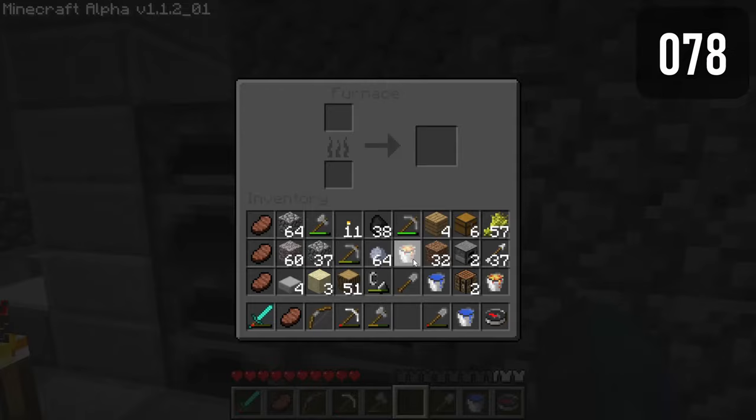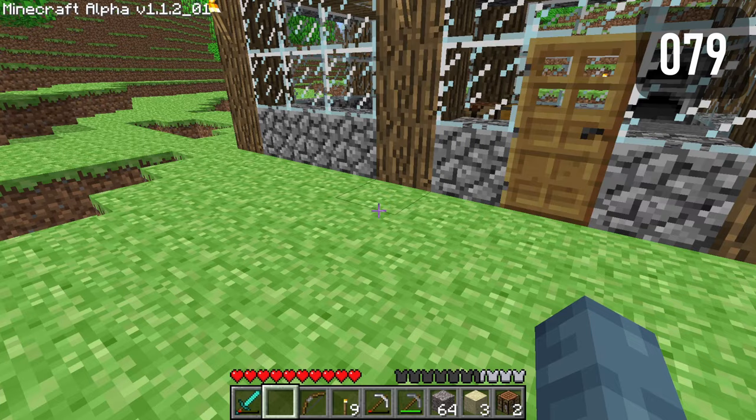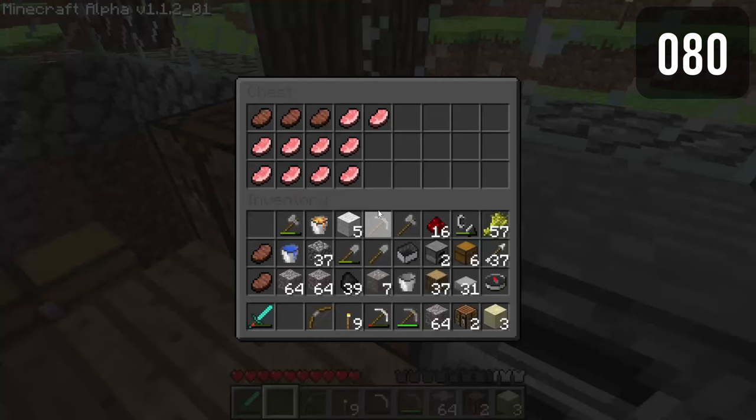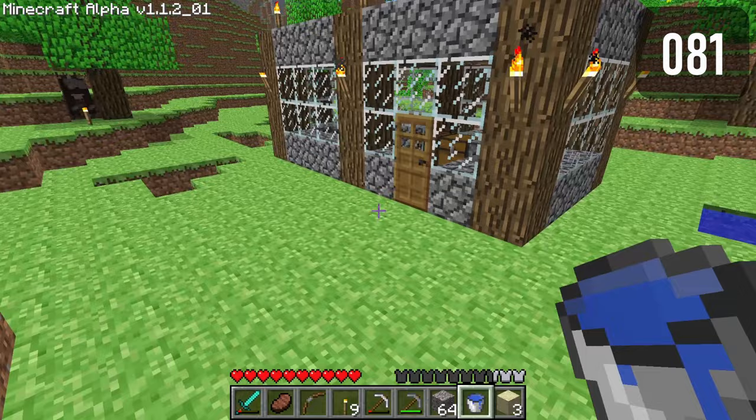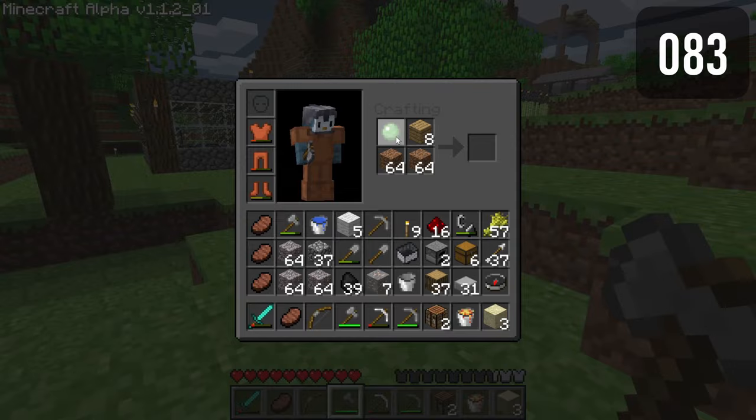Liquids have weird hitboxes. Using a bucket of lava as fuel consumes the bucket as well. Food can be eaten even when at max health. When holding food, right clicking on an interactable block will consume the food. When holding water, right clicking on an interactable block will place the water. When holding lava, right clicking on an interactable block will place the lava. Items can be stored in the crafting grid just like any other inventory slot.